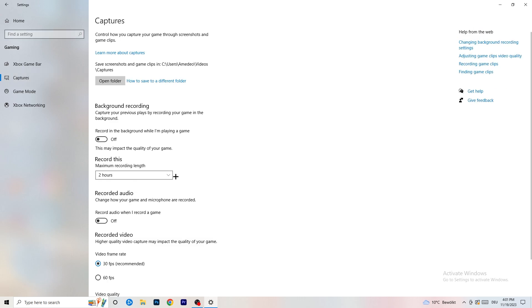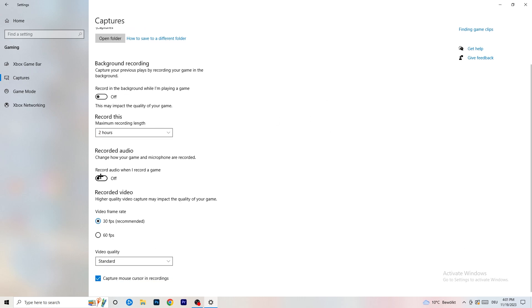Next, go to Captures on the left-hand side, then go to Background Recording and turn off 'Record in the background while I'm playing a game.' If you want to record something, use OBS — Open Broadcaster Studio — which is made for recording games. You don't want Windows recording in the background. Also turn off background audio recording.